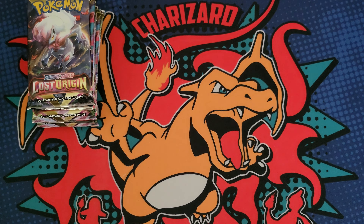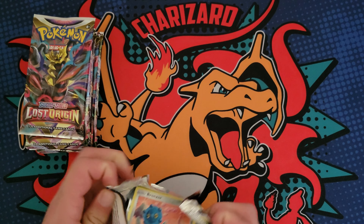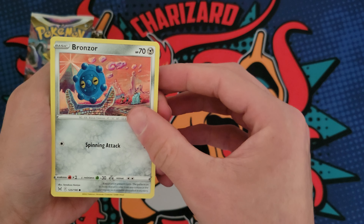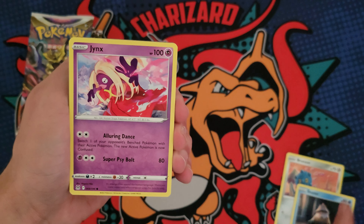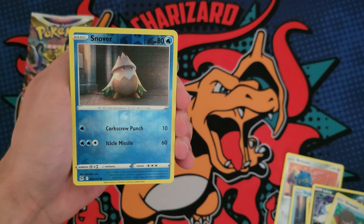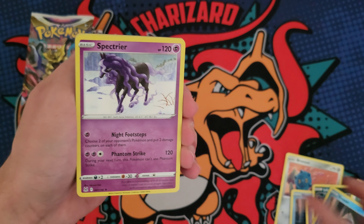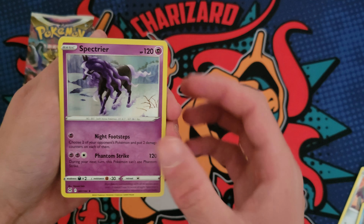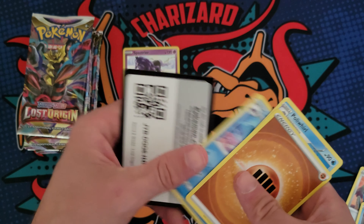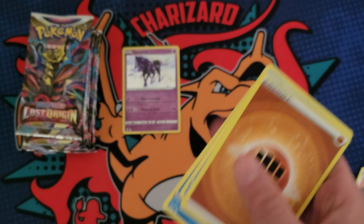If I can get it open. Oh man. Hopefully that's just the only pack I struggle that badly with. Here we go — Inkay, Squovit, we got a Snover Reverse and a Spectiere — I think that's how you say it. Hollow Rare, that's kind of cool. Put it on the hit board since it's a hollow. There's the code.